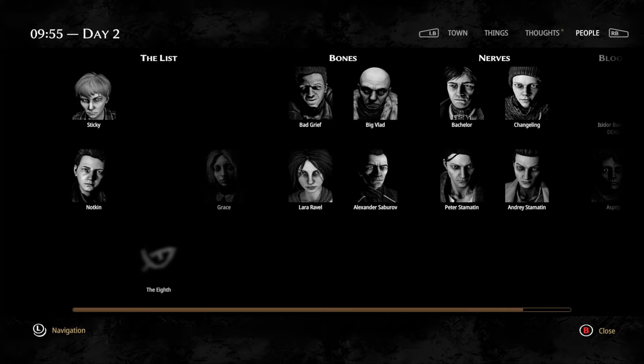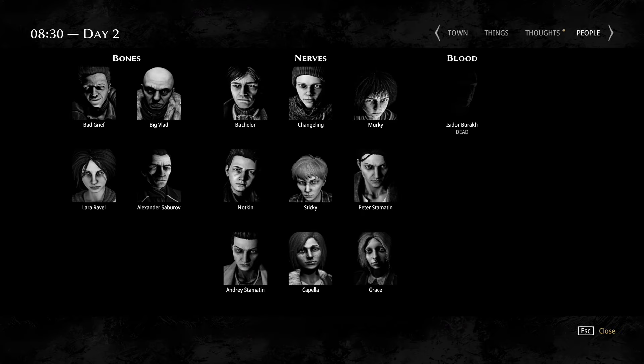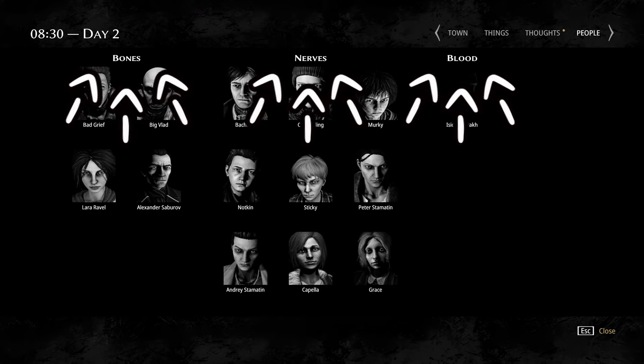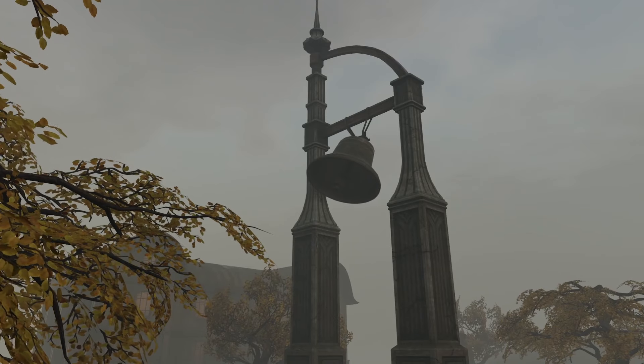Another interesting result of skipping the inheritance is where the bound kids are added. If you don't have the list category when you read the list, all the kids are added into the list section in the people tab. But if you ran into them before the funeral, you can meet Grace, Capella, Sticky, Murky, and Notkin, and all of them are added into the Nerves section. Taya and Khan are the only two you don't meet before the funeral — so if you wait until later days to meet them without ever getting the list, they will still be added to it, and the list category will appear in your bound tab. The rest of the children will remain in the Nerves section.